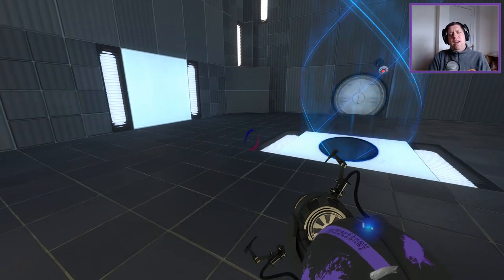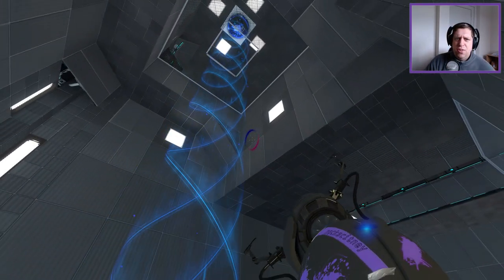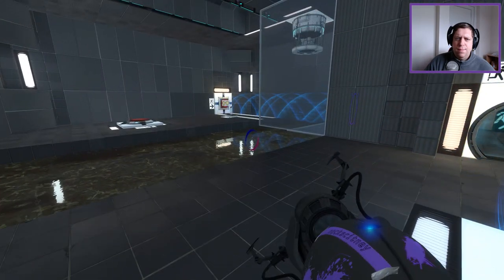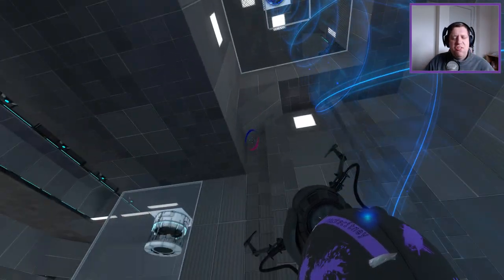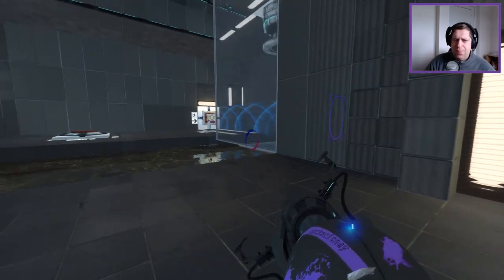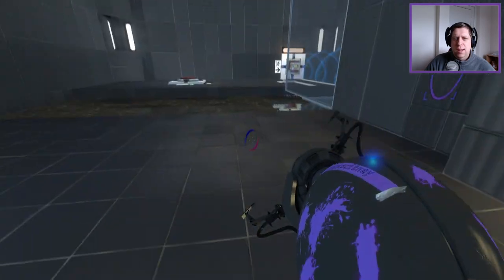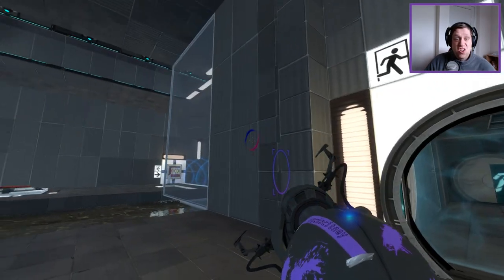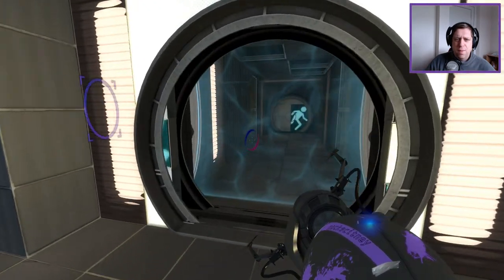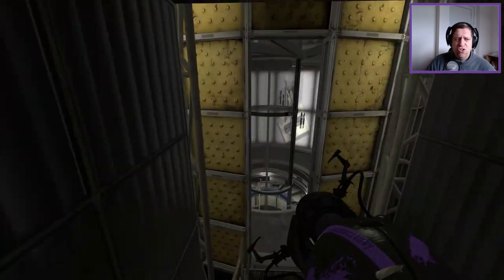There we go. Pretty cool puzzle — there was a bit more to it than I first thought. I thought once I got up to the top I'd be able to solve it. But yeah, nice implementation of that fizzler across that light bridge. It really makes you think. And it's a good way to reuse the cube a third time, I guess — because you can use it: one, two, three — three different buttons, one cube. It's a good reuse of elements. Pretty nice puzzle, nice and short.